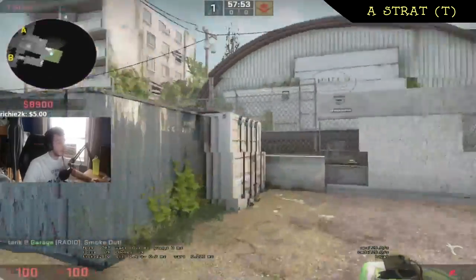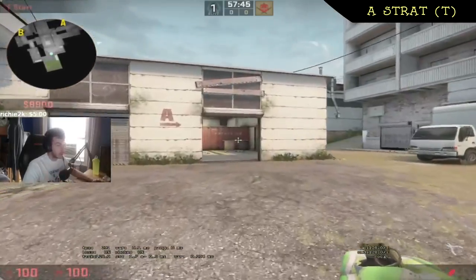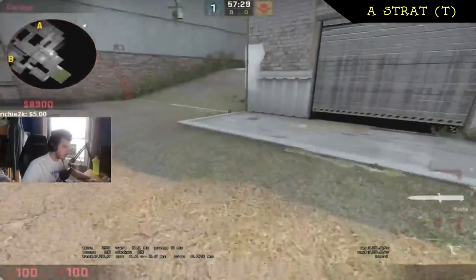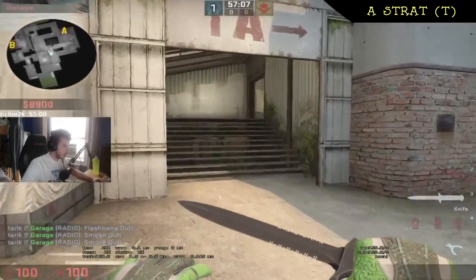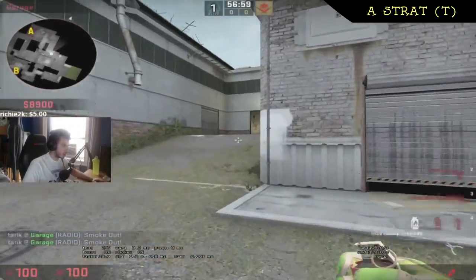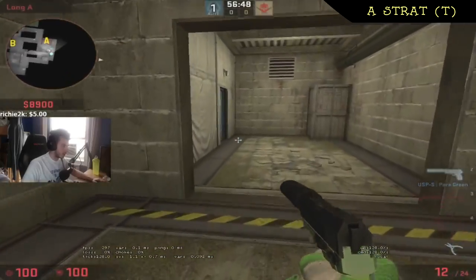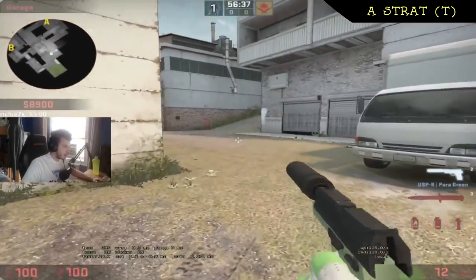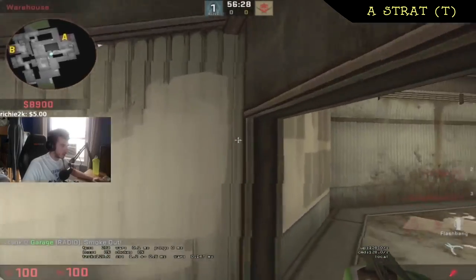This is a T-side strat you can run in a pug or for your team — it can work in any environment because it's very simple. You have two people immediately rush door, two people throw the crisscross smokes right away, and one of those goes aim-in and sits behind the box. The other guy runs door, so now you have three people at door. The highway smoke guy should throw that smoke almost right as he sees the door guys running.